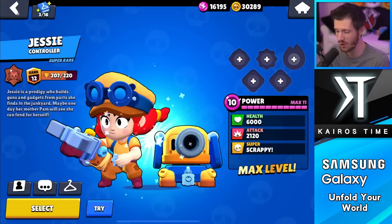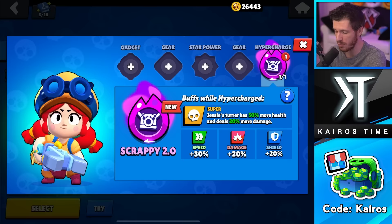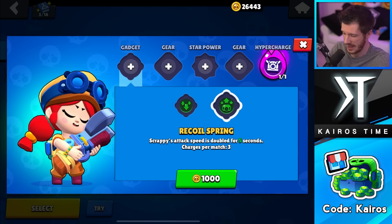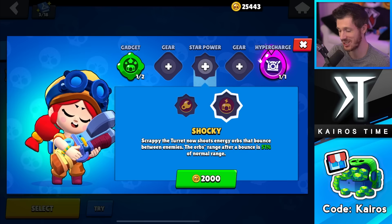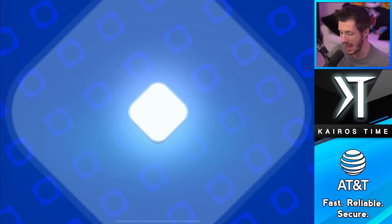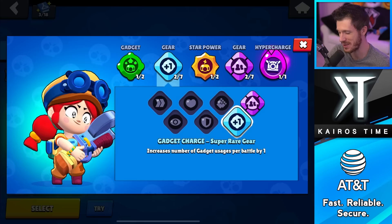Jessie is going to be my next maxed-out Brawler, and we're definitely going to buy this hypercharge for her. Jessie is one of my favorite Brawlers. I feel like Sparkplug is a little bit better, but Recoil Spring is so good for Heist and she's an excellent option for Mapmaker Heist events. I'm doing Mapmaker every single day, three times a day, for up to 30 free XP. Going with the Toxic Heist combo, Shockey's the way to go. We're getting Pet Power gear for turret damage and Gadget Charge gear to use the gadget four times a match — the most toxic build you can have for Jessie.